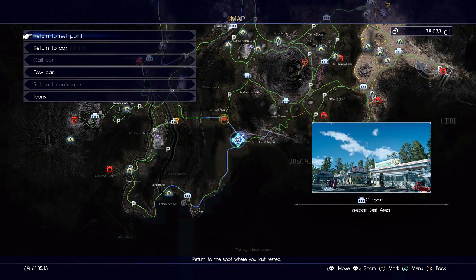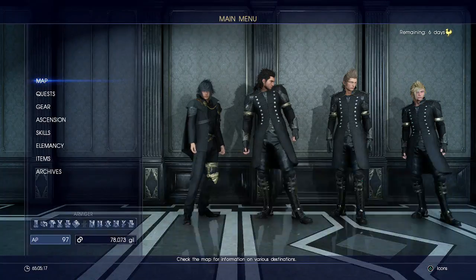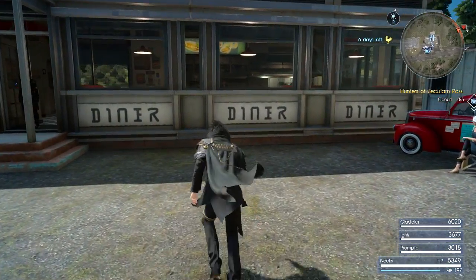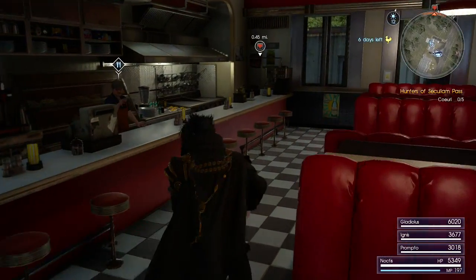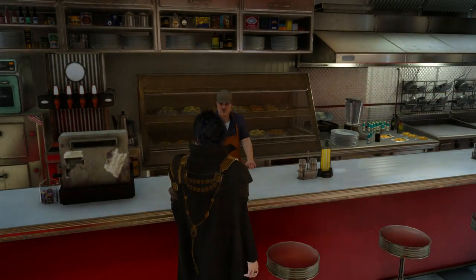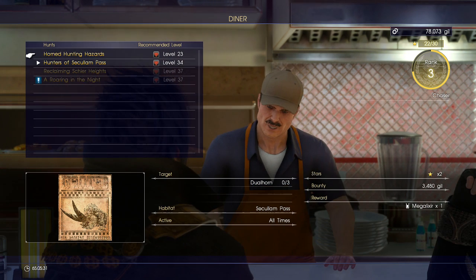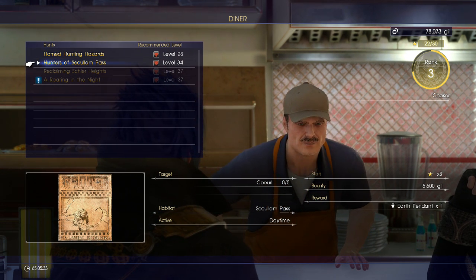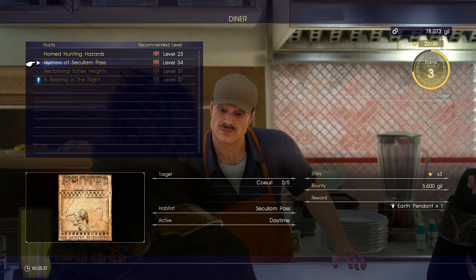Today I'll be doing a hunt at this outpost. This one is quite a bit harder because you fight multiple Corrals. I'm not too worried if I mispronounce their name — they're a fictional creature, kind of like Cthulhu. You're going to be doing this hunt right here, Hunters of Sakalam Pass. It's a level 34.